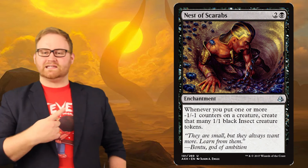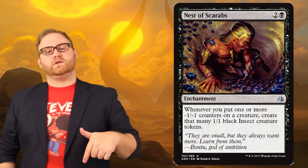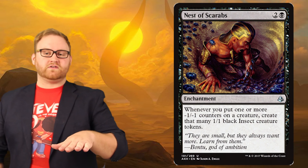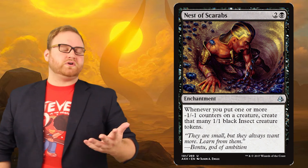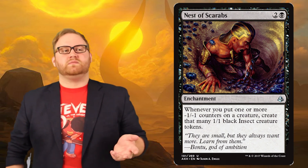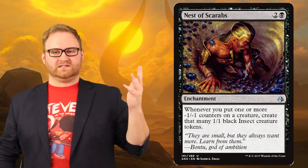Lastly, we've got Nest of Scarabs — does anyone else get a 1999's The Mummy feel from this? It's two colorless and one black mana for an enchantment: whenever you put a negative one, negative one counter on a target creature, create that many 1-1 black insect tokens. So here's Crocodile of the Crossing's black card for synergy. If you have this enchantment on the board with Crocodile of the Crossing, bring it into play, put a negative one negative one counter on a creature you control, create a 1-1 insect — seems pretty good. Perhaps there's a black-green strategy in a limited environment with this ability. The only downside for standard viability is the negative one negative one counter specificity. I wish it had just said counters.